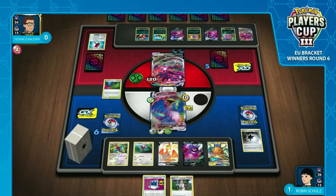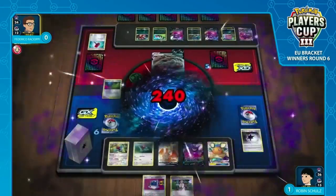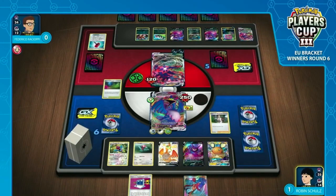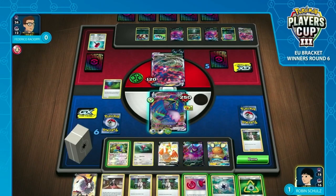Cramorant got third place at a 2,000-person tournament in Taiwan a couple of weeks ago — so this isn't just Robin. Cramorant VMAX is a legitimate top-tier archetype now. There are a couple of big differences: the Recycle Energy being a huge one, and the fact that Cramorant just sticks in play. You can take turns off where you don't really do much and you're still flipping sometimes five, six, seven, eight coins. Even with the multiplier, you still get there a lot of the time. Frederico's board state is coming together, but Eternatus doesn't do enough damage and there's no backup attacker.